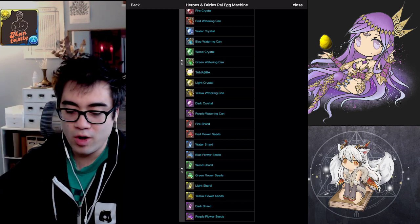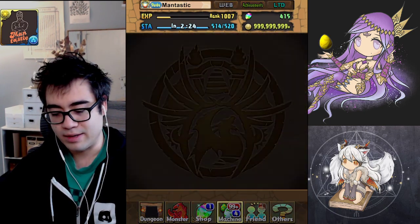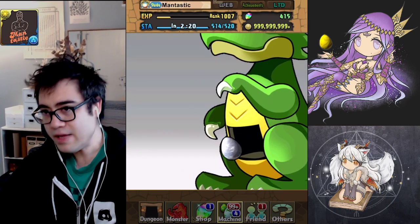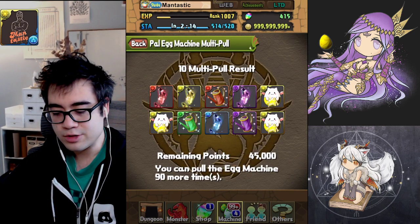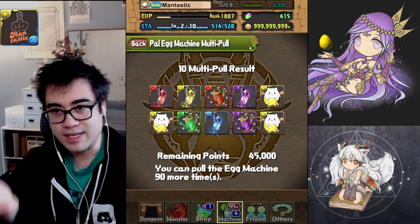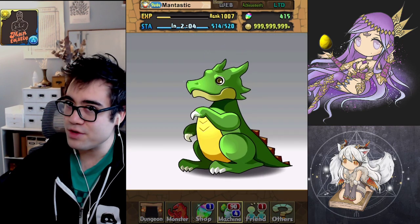Regardless of all that, you can acquire all these crystals, shards, watering cans — whatever it may be — and it's going to save you tremendous amounts of farming. I'm just going to pull my whole load here and open up my Pal Egg Machine mail to see what happens. Tamadras are gold. While it is only smaller shards and cans, remember that it's a 5-to-1 trade and it's saving you time.